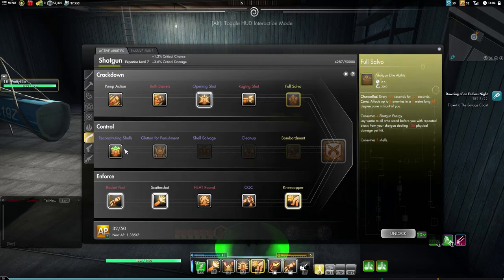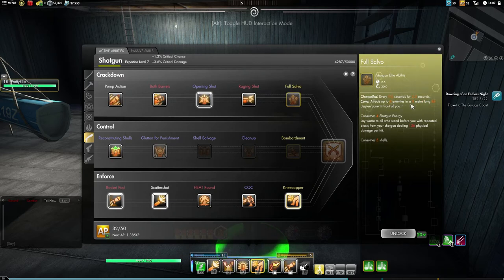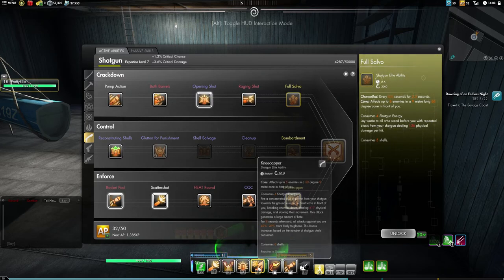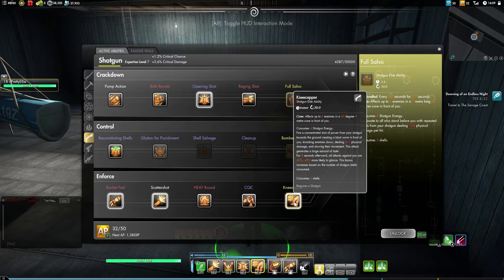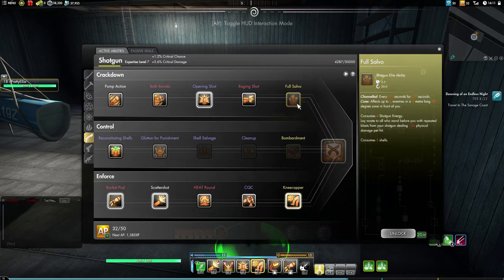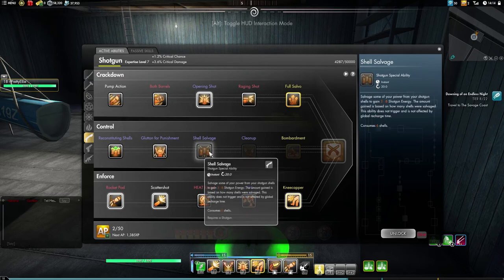Let's go ahead and see what we can do here. Let's try to finish out shotguns before we finish out pistols. We could get this - shotgun elite ability, channeled every 5 seconds for 2.5 cone effects on 6 enemies. This isn't a knockdown, but it deals damage with repeated blasts. It's more damage and I really like Kneecapper though. But that does massive damage. Let's just unlock it and then we'll start going up here. Consumes 2 shotgun energy. That one's a taunt - I don't want that.